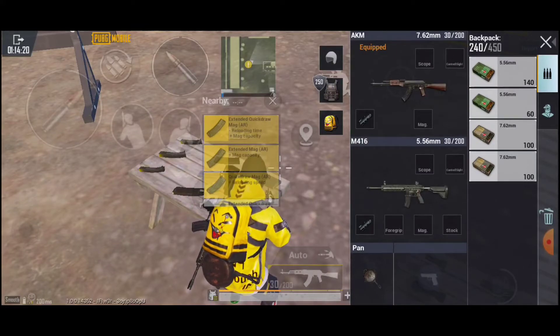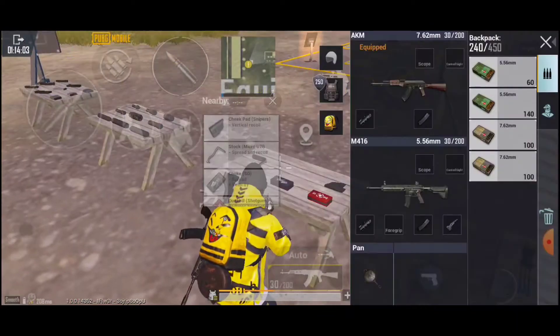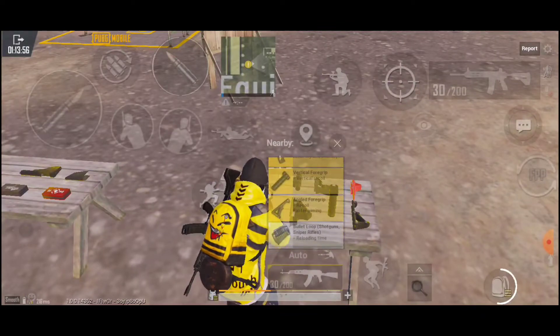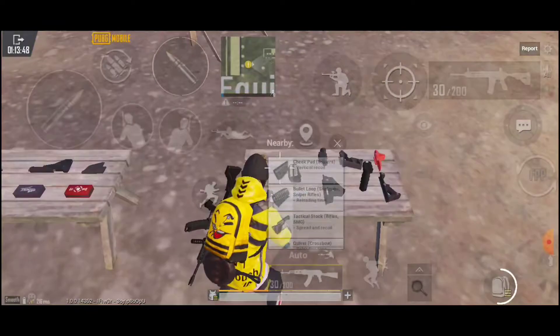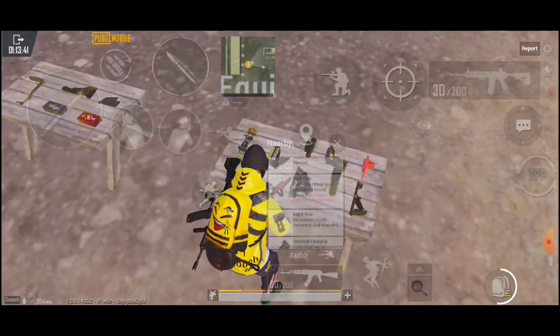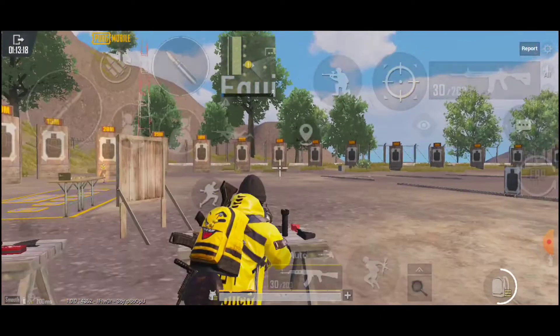We're also going to take the extended quickdraw magazine for both guns, plus a buttstock for the M4. For a grip, a good general-purpose choice is the vertical grip — it's very good for most guns. But it's important to know that not all guns accept all attachments, and not all guns work best with the vertical foregrip since all grips serve different purposes. For example, the thumb grip slightly reduces recoil — not as much as the vertical — but it has a perk: it reduces scope opening time, so aiming down sights will be faster.